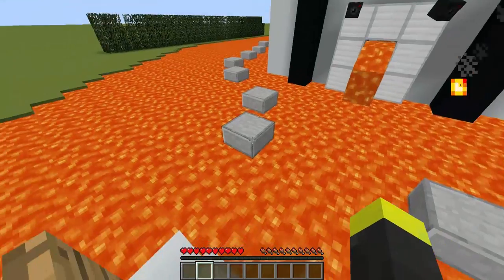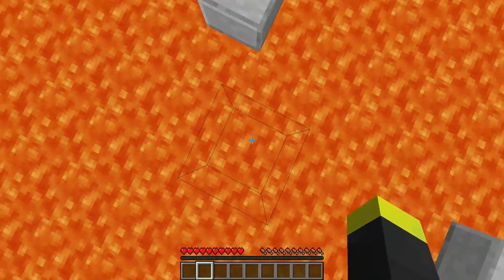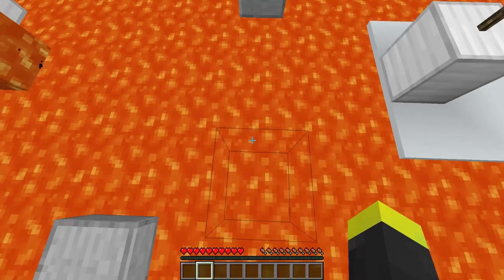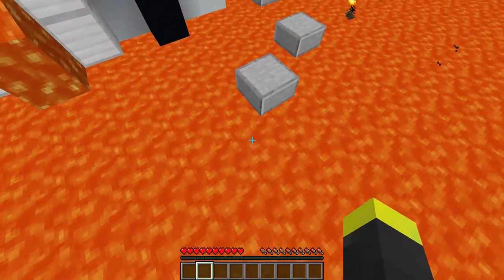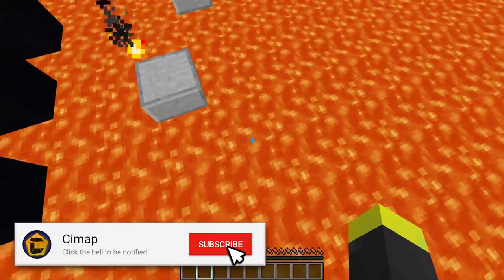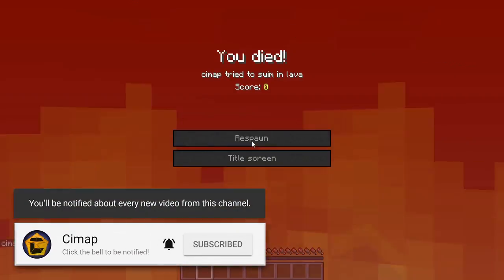I created this parkour on the lava, so we have to parkour in order to enter our base. One interesting thing about this parkour is that as soon as you get close to these slabs, they will turn invisible. So it might be a little bit difficult — but I got it.